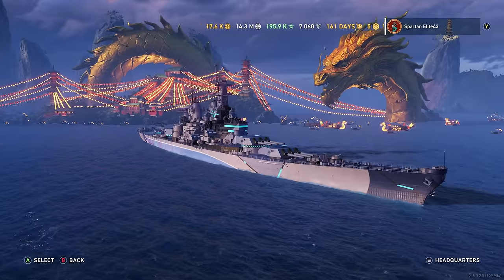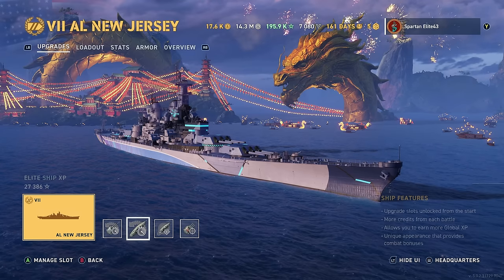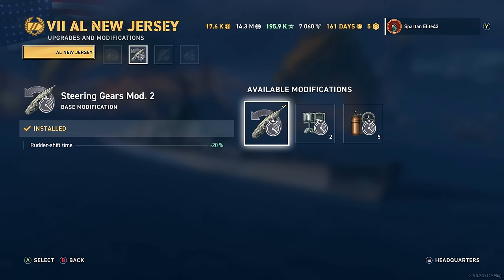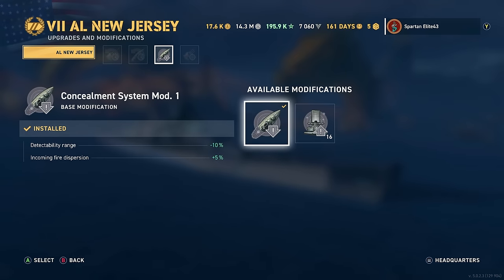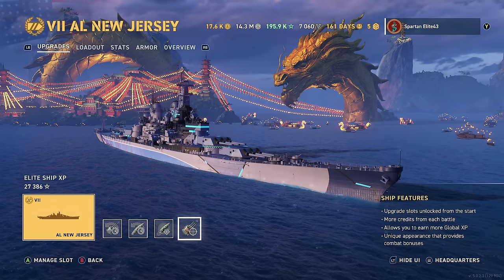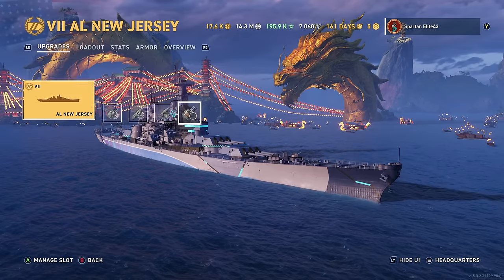How do we have this thing equipped? We've got Main Battery Mod 2 in the first slot. Steering Gears Mod 2 in the second slot - it's almost a requirement to run Steering Gears on an Iowa, you need to be able to turn these things. Concealment System Mod obviously gets us down to a 13.2 concealment. And then we are running Artillery Plotting Room Mod 2. I don't have any of the legendary modifications yet, so these are just your base modifications.